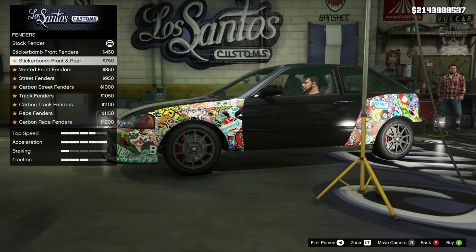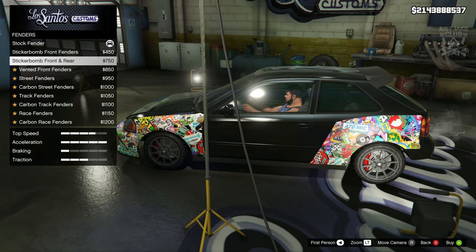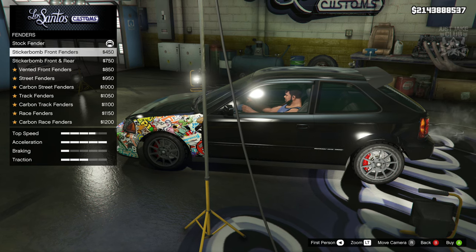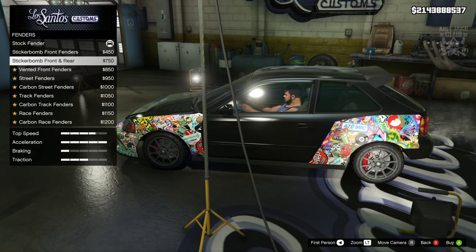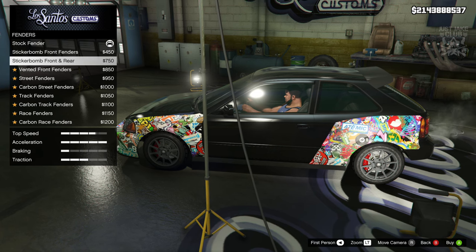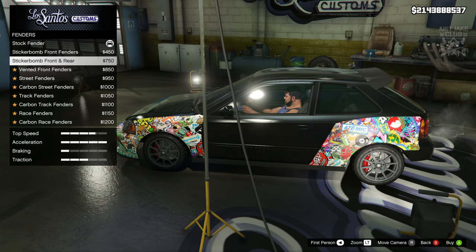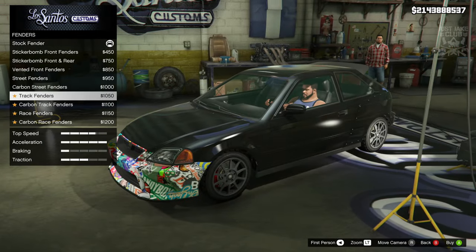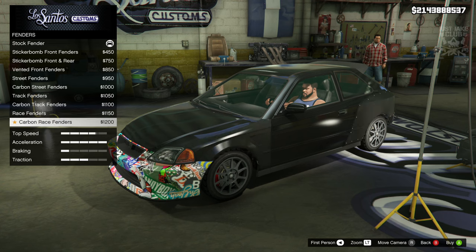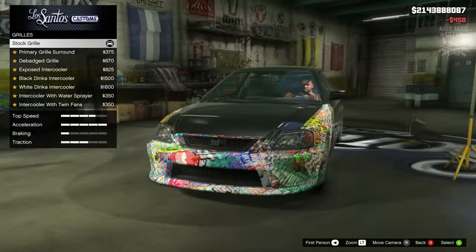Next we've got the fenders. We can get sticker bomb fenders, and you can stick it on the rear too. But that rear one doesn't make sense because it doesn't follow a body line — it looks really odd to me. The front fender makes sense, the rear one just doesn't whatsoever. So I'm going to get the sticker bomb but not the one with the rear. We also get the bolt-on carbon body kits further down which look awesome, but I'm going with sticker bomb. The next option is the grill.